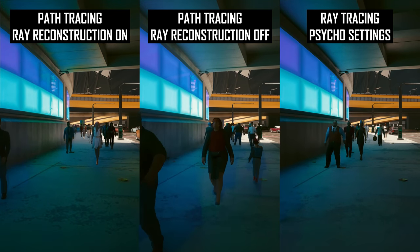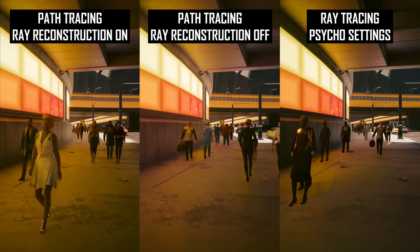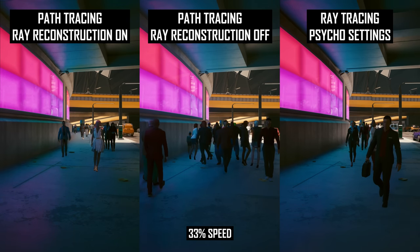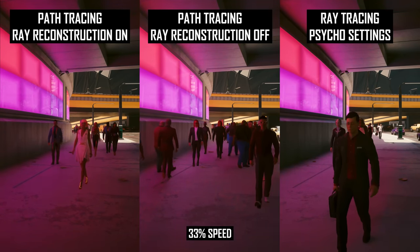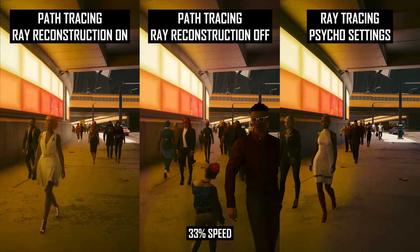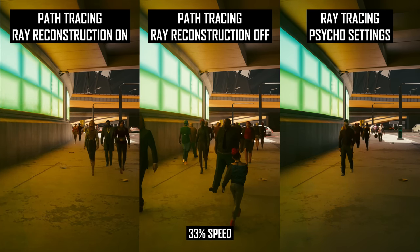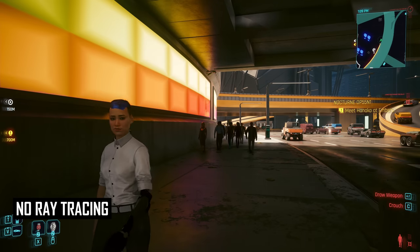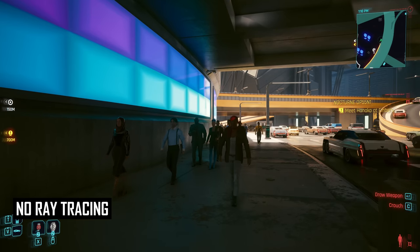However, when the colours do change, without Ray Reconstruction you get an ugly transition with colour ghosting, especially noticeable around moving pedestrians. With Ray Reconstruction, some colour transitions occur instantly without this ghosting, like purple to yellow or blue to purple. Other colours see some but reduced ghosting, like yellow to green. This sort of effect needs work across all modes, but it does look best with Ray Reconstruction enabled. You don't really get a global illumination effect at all when ray tracing is disabled, so the RT modes, despite this artifact, do look better.